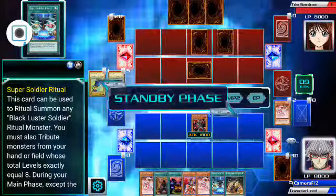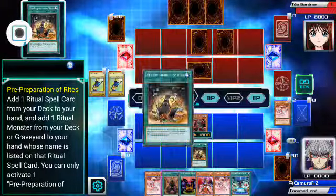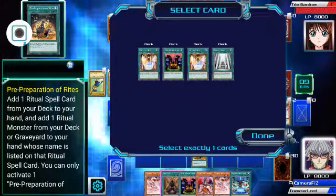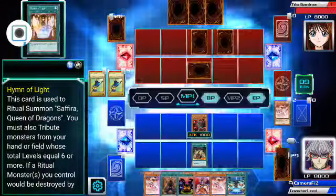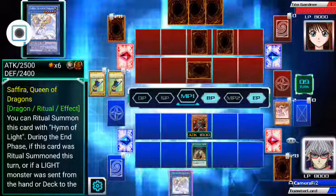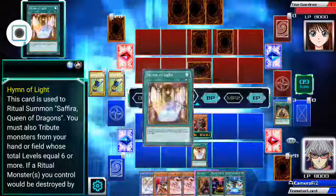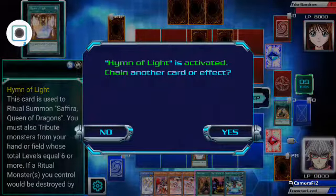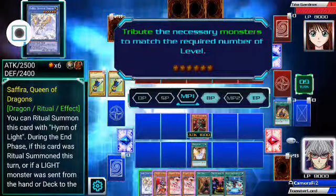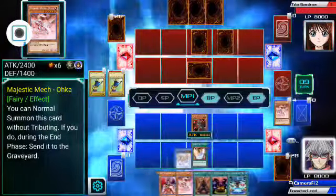Finally, we got something good. So this is the card I was talking about — Pre-Preparation of Rites. We activate it. It allows us to add a ritual monster and a ritual spell from our deck. I'm going to add Hymiflight, and now we can add my favourite ritual monster, Sephira Queen of Dragons, to our hand. We activate the ritual spell Hymiflight. It'll only activate in this game if you have all of the things you need for it. You select your ritual monster, then you select the monster that reaches the required level — in which case just a mech — and then you ritual summon.